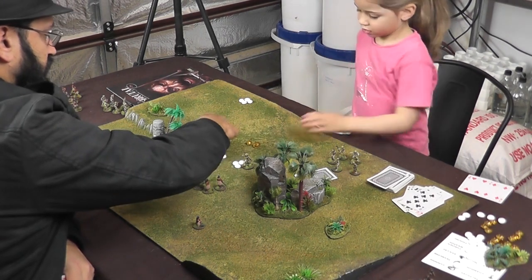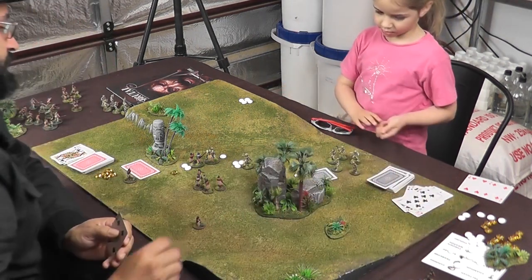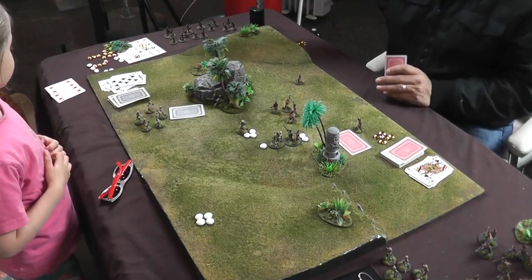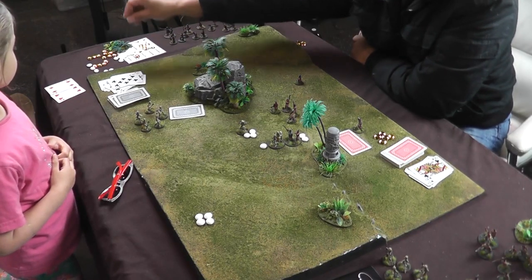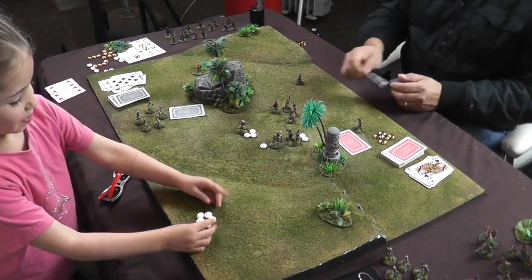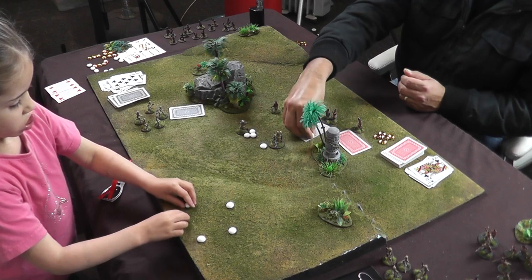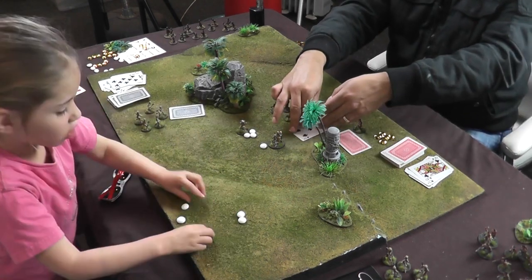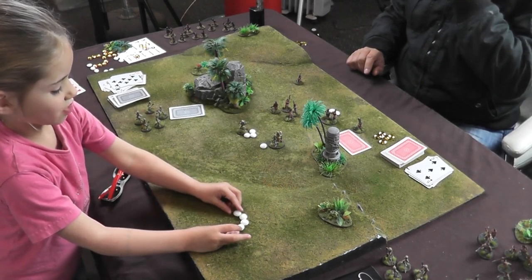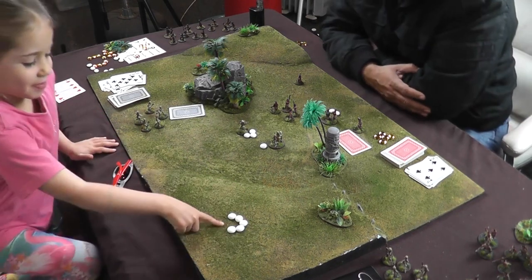You won that round of combat, Charlotte, so you get an honor point from the supply pool and add it over here. My guy needs to retreat — we'll move him back. He has two wounds. Now it's your turn again. The only unit you've got left that can activate is the mud men over there.